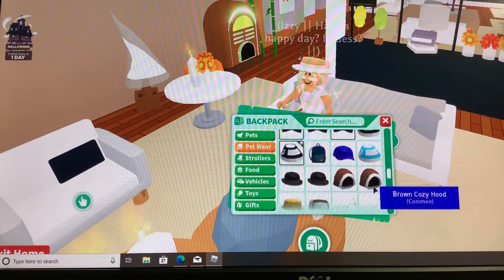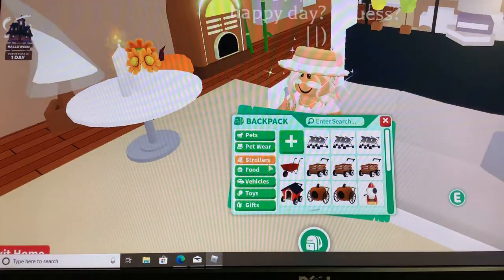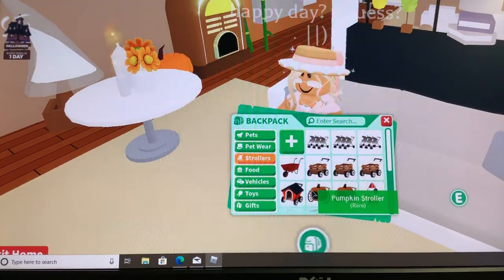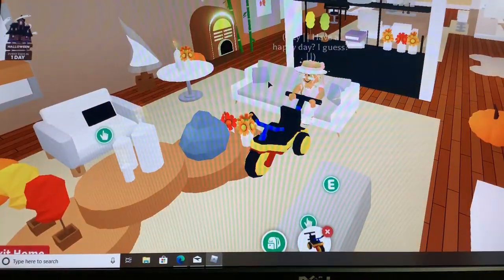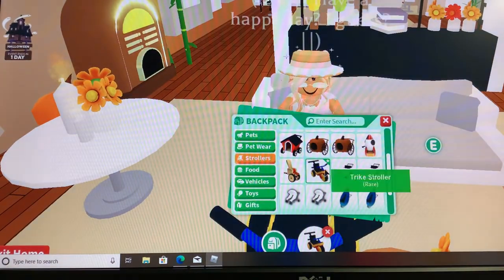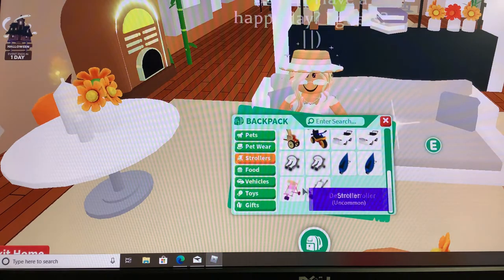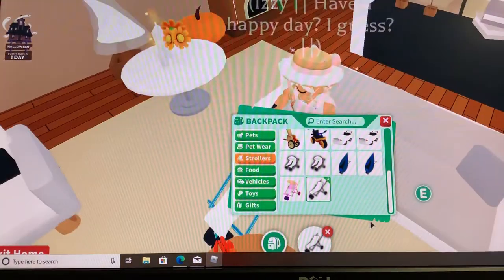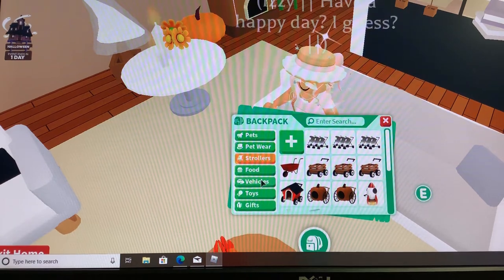I went crazy and started buying so much petware — leave in the comments if you have any offers for anything. Two pumpkin strollers which I bought myself, I haven't traded for any in a while. This is my favorite stroller — I love this thing, it's my dream stroller. It's a trike and it's so cute. Then I just have some simple strollers like the droplets, a double, and the default stroller, which is actually pretty nice.